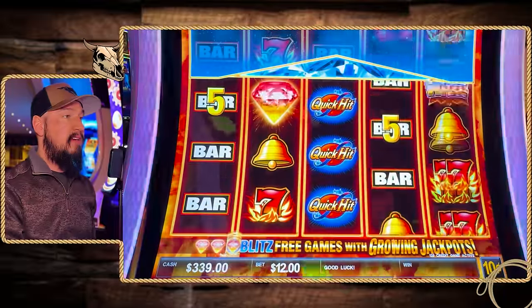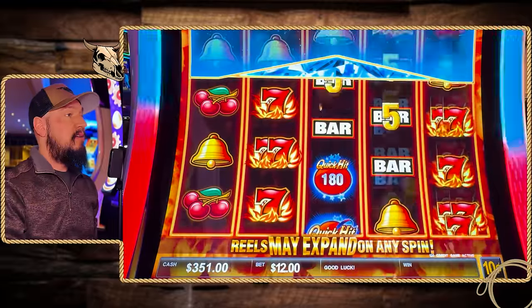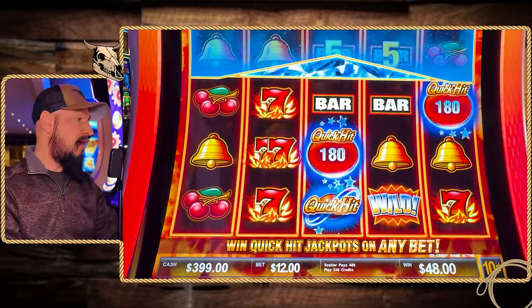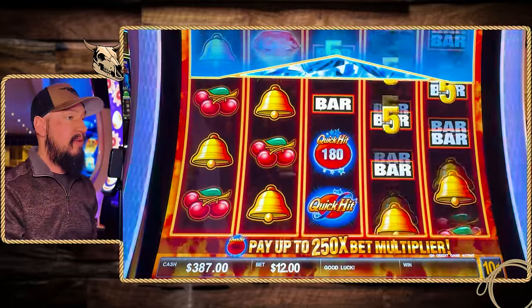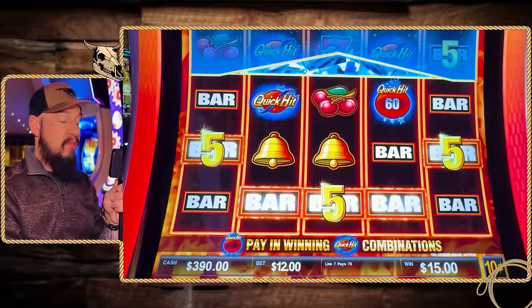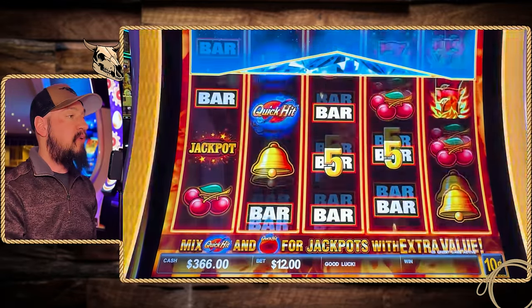We're going to leave it on 10-cent for now. We got four — a minimum of five is $48 on this one. $48, we're getting back up there. Tencent denom. Think if we can get back up to our $500, maybe we'll call it. $15, not bad. Let's get another one of those diamond features, maybe the one with the progressives.